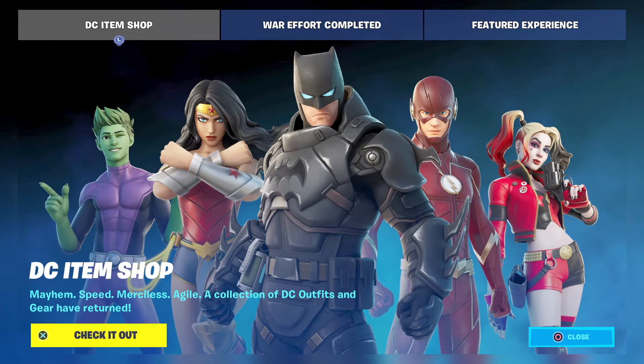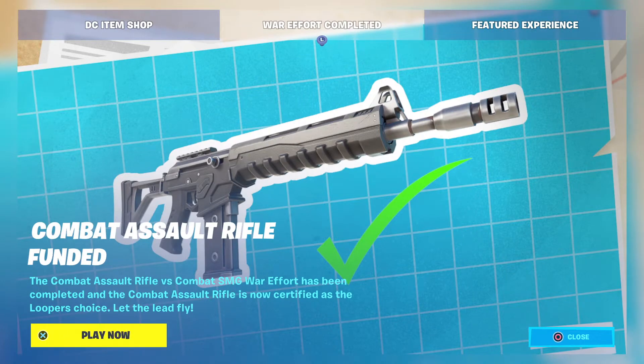Since yesterday's episode, the war effort has been completed — another one has been completed, I should say. The Combat Assault Rifle has been funded. That's the one I was hoping would get funded. The Combat Assault Rifle vs. Combat SMG war effort has been completed, and the Combat Assault Rifle is now certified as the Looper's Choice.